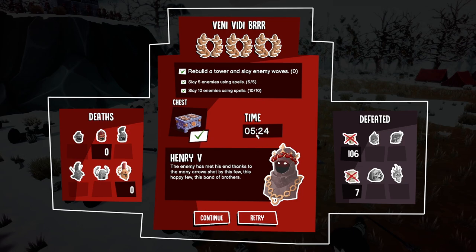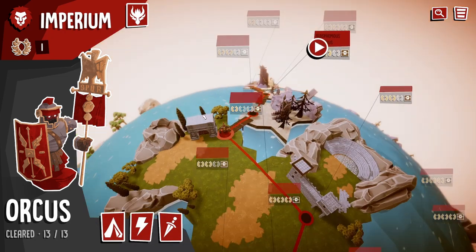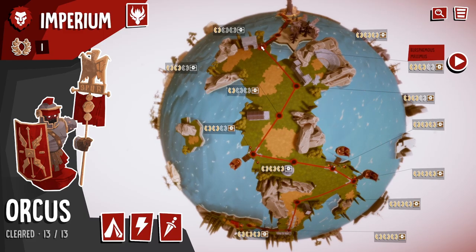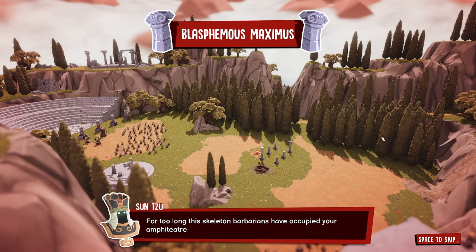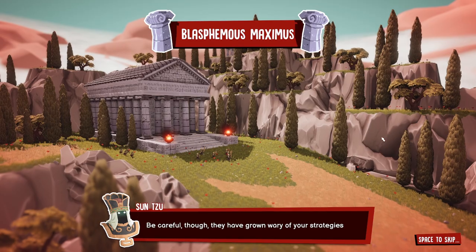That was a nice introductory mission - very simple. The game gives you a score screen like the old Command and Conquer games based on enemies killed versus units lost. We'll do this next one - it's one of the later missions in the first campaign. There is a second campaign which you unlock after clearing the first or the next one. You can skip the little cutscene but I'll let it play so you can see the map.